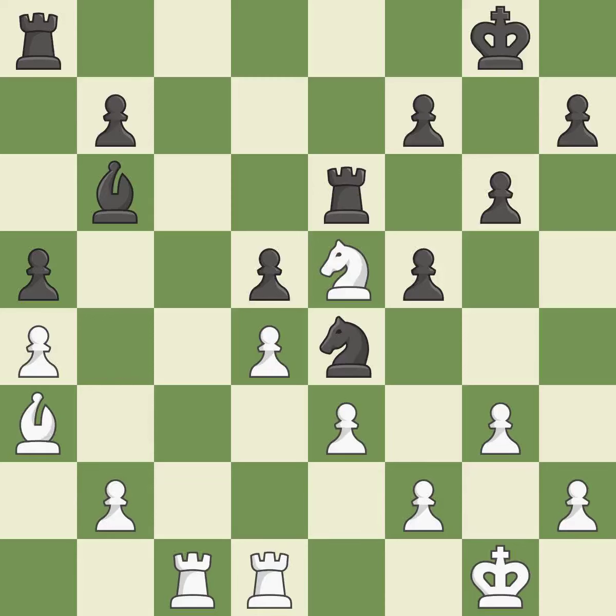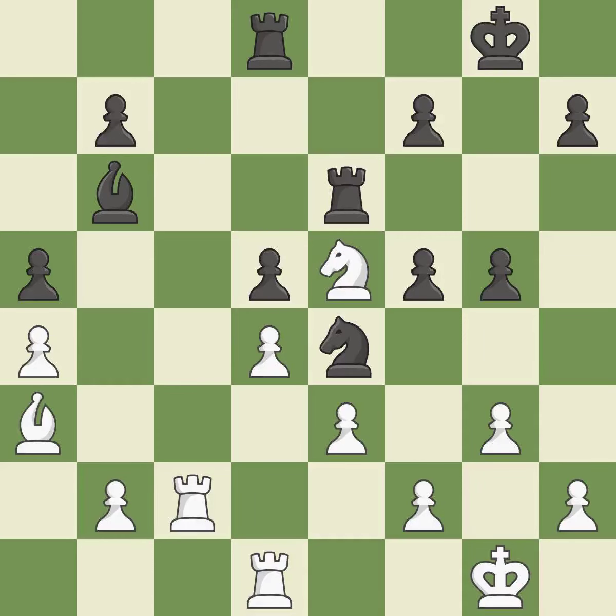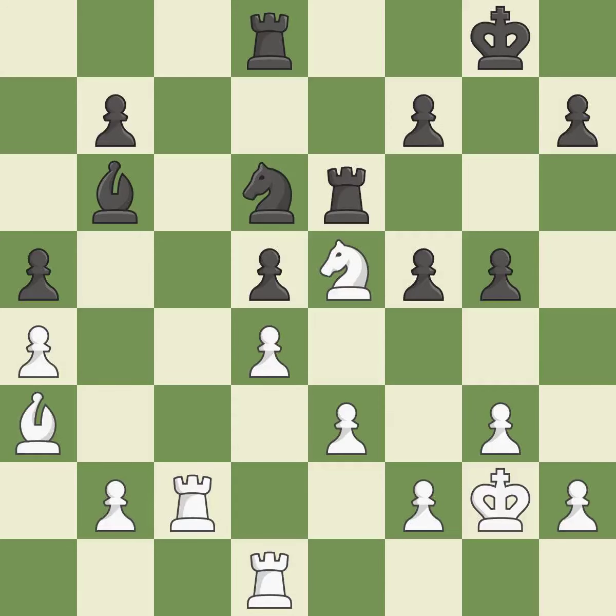The bishop is now on a square that is more secure. By moving a rook from its starting square, this activates it. Perfectly on point. That's a decent move. The best choice is this one. That is a regrettable error. This exchange is fair. Recaptures.